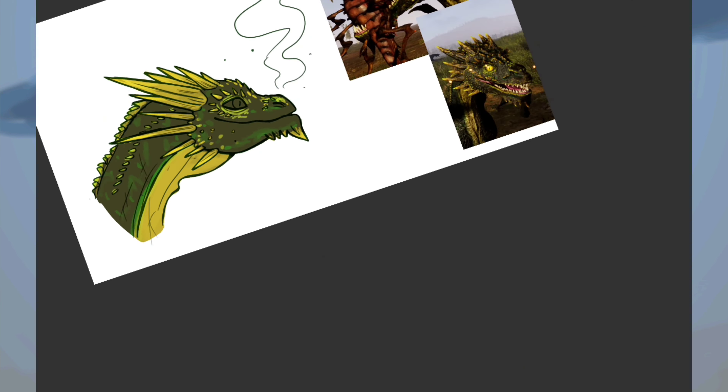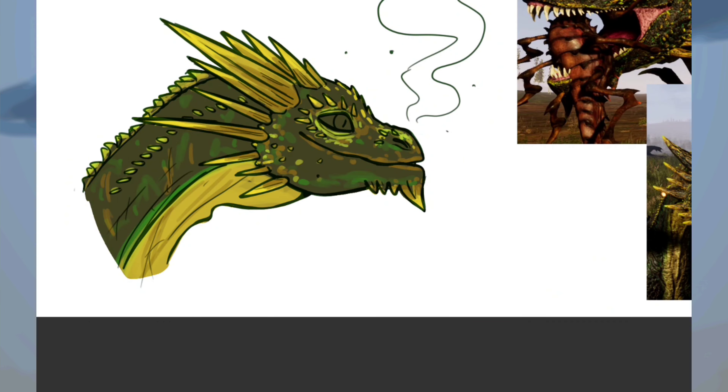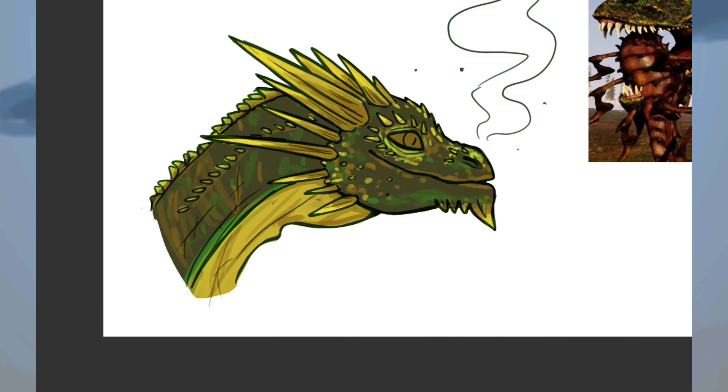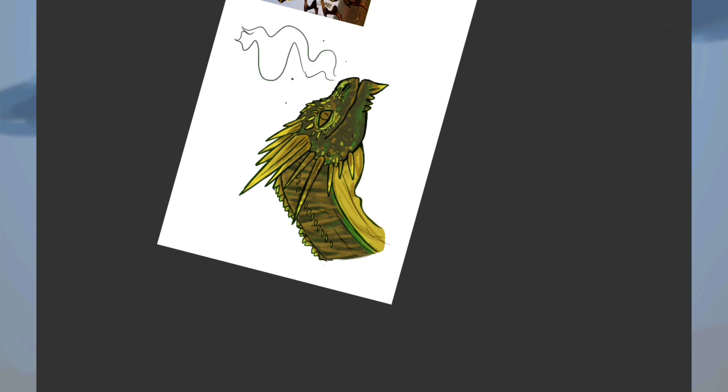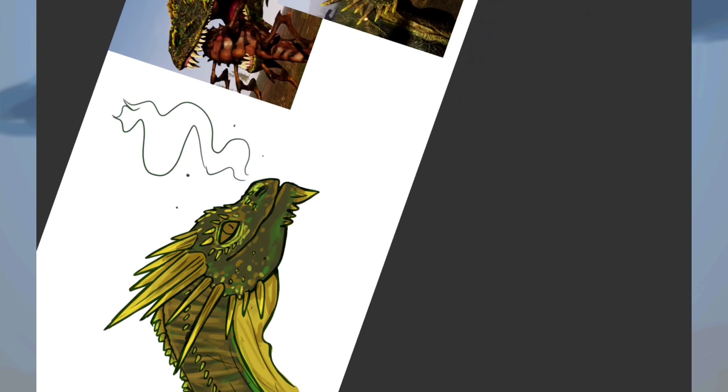I had a lot of fun mixing all the green colours in this. There's actually quite a detailed set of colours with this skin — lots of dark greens and bright emerald greens and sort of limes all mixed in together. So it took me a while to figure out what colours I should use, but it was fun blending them all together.